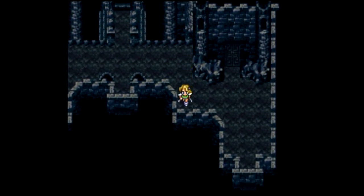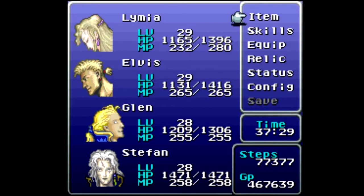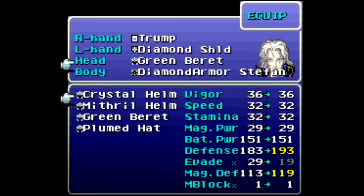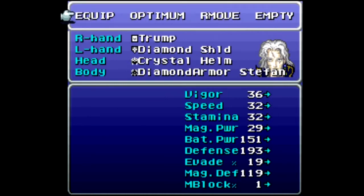Let's head into the second basement and head over down here. And here we can get one of the best helmets in the game — the Genji Helmet. I'm so surprised that they give it to you this early. It's awesome. We're going to move that on to Glenn and move the Crystal Helmet on to Stefan, even though he's got the Green Beret which increases his HP. I feel like the increase in defense and magic defense would outweigh that.